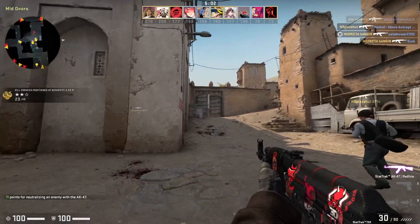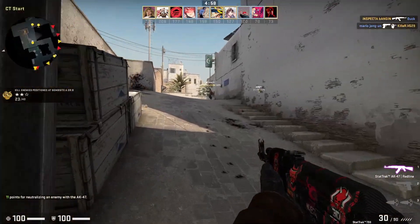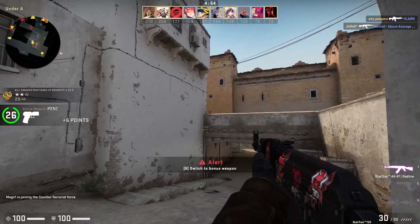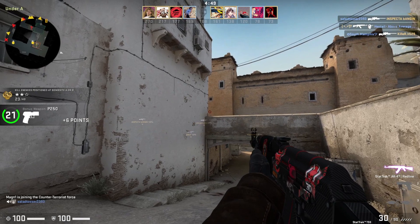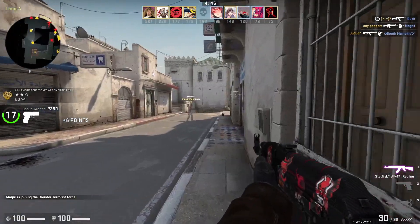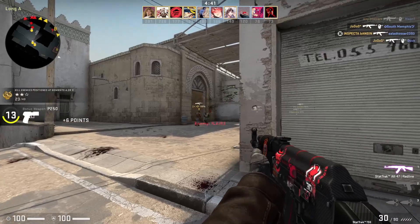But what about an AWP? Well, AK-47 doesn't stand a chance against an AWP in a long range fight. The price of the gun and everything else that comes with it far outweighs the cons. And let's be honest, you are not gonna have 5 AWPers on the team, and if you do, you can probably get rushed by an SMG and you'll just all lose. It's coming from experience.